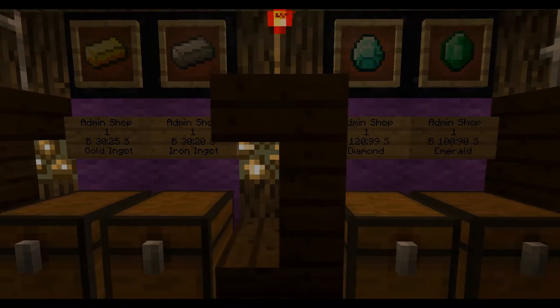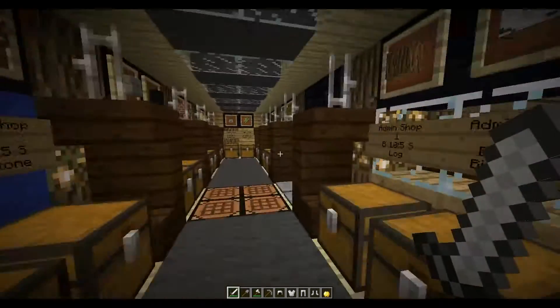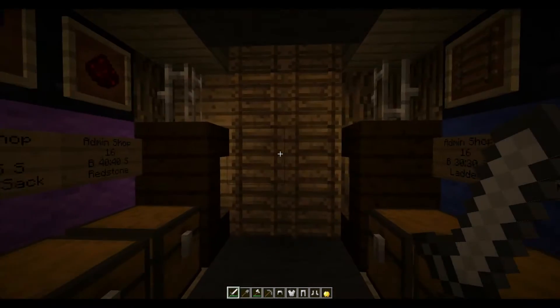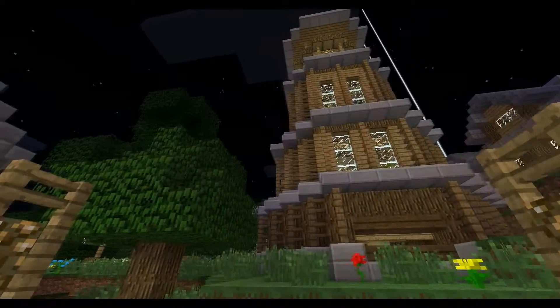Teleportation has a cooldown. And that's not all, folks. The economy is perfect. It's smooth, there's no exploits, and the shop is very neatly lined out and categorized by different colors of wool. You should definitely check it out and start selling. So what are you waiting for? Click and join.